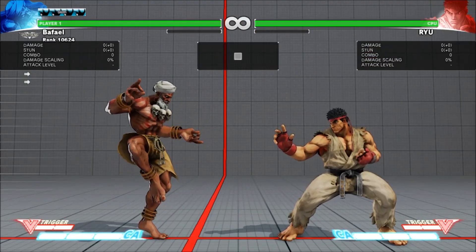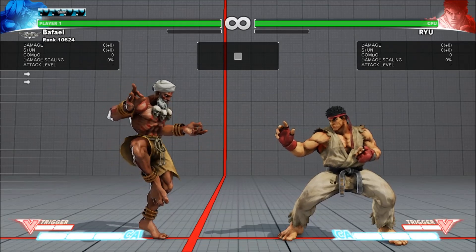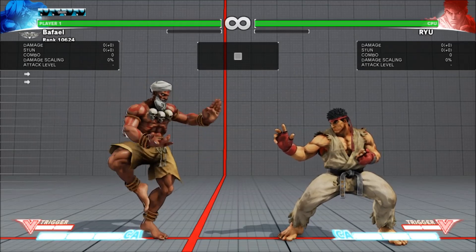Finally, hitting Dhalsim out of his V-trigger will no longer prevent the carpet from appearing. Dhalsim's V-trigger was the worst one in Season 1, and this ensures it'll perform its intended function.